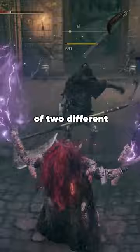Additionally, this allows you to slot a weapon in your offhand like Sacrificial Axe, giving you extra FP back on kill or some other effect.